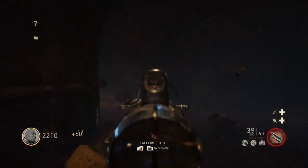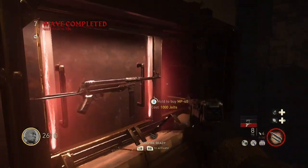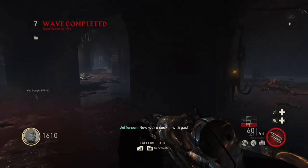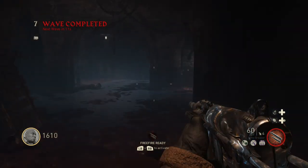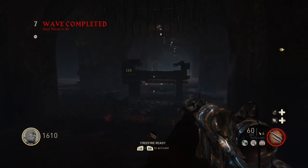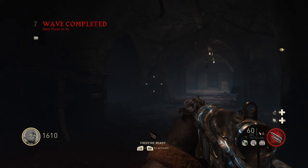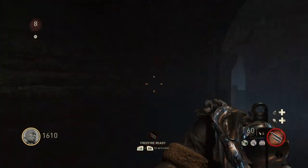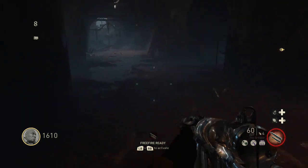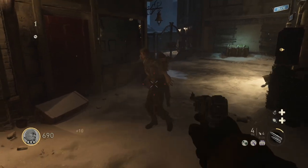What's up guys, Carefree Llama here. Call of Duty: World War 2 is still pretty new, so a lot of you might not realize how to unlock the Pack-a-Punch machine in the Final Reich zombie map. This video is going to show you how to unlock it so you can start getting Pack-a-Punch weapons early in the game. I get it on wave 6 and use it to defeat wave 7, and I'll show you how to get it that quickly while being solo.